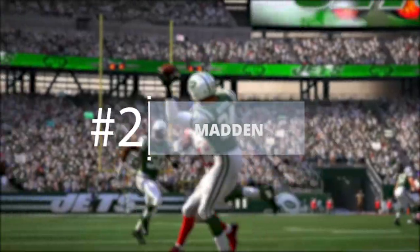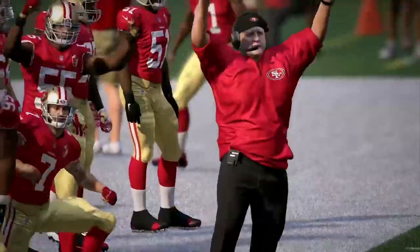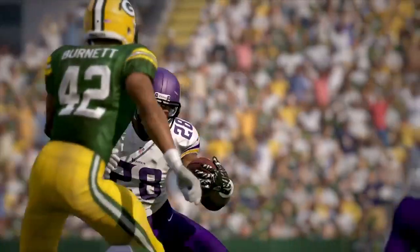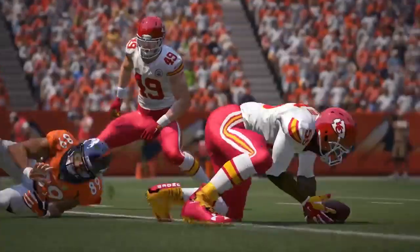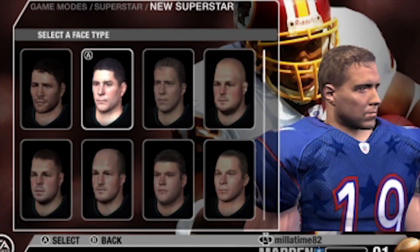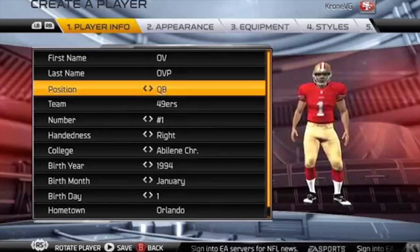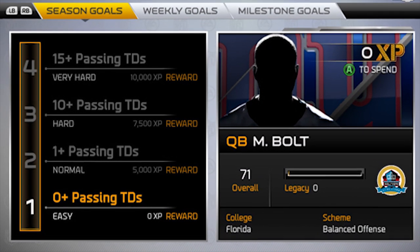Madden: This can be extended to any sports series really, especially from EA Sports. For a long time, the Madden series in particular has had a terrible player creation mode. You can change their height and weight and select from two races and some crappy hairstyles. Then you can choose to give them multicolored shoes or a helmet visor, and give them whatever stats you wanted. It was too easy to make a team of pro-calibre all-stars without any challenge until later in the series.